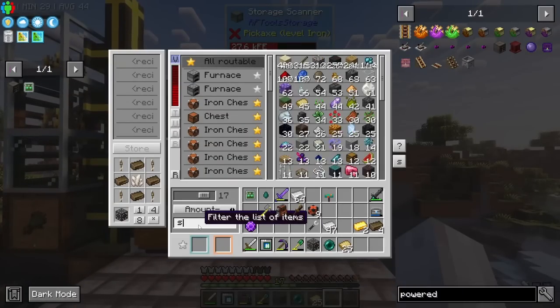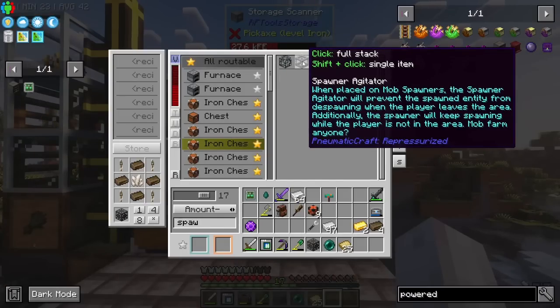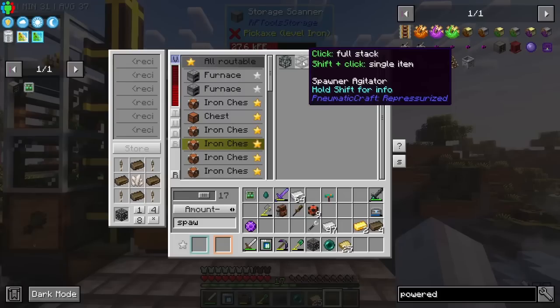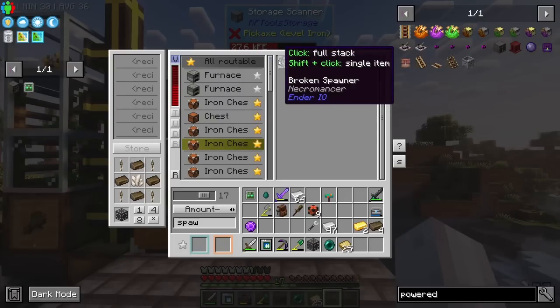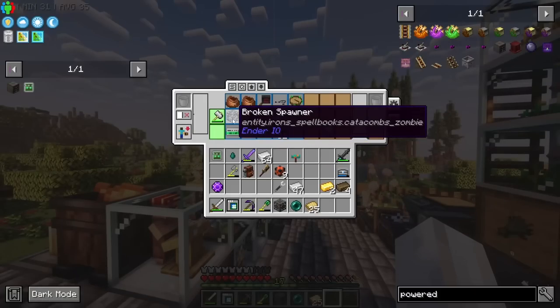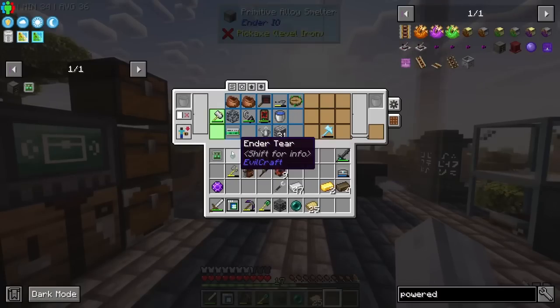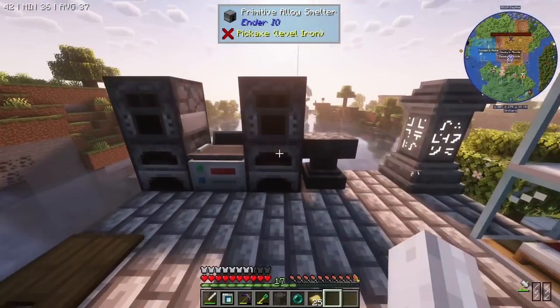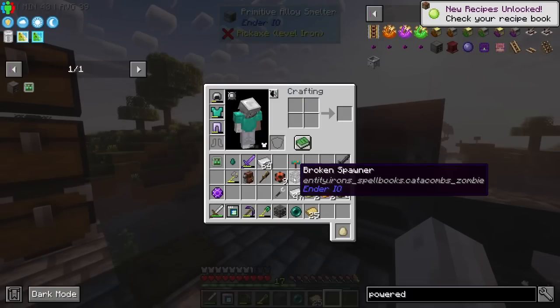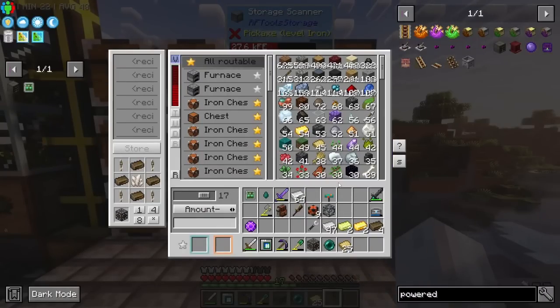I've got a broken spawner and we need two vibrant crystals - I'm crafting the energized stuff for those. Then one of these and one of those - that should craft the next thing. So one of you and one of you - awesome. That should be exactly what we need. What spawner do we want? We've got a catacomb zombie spawner - that should work.